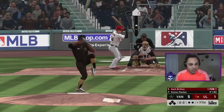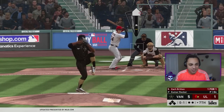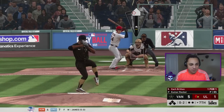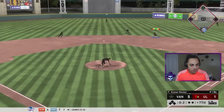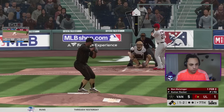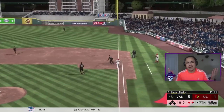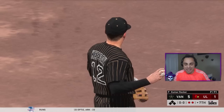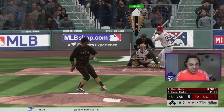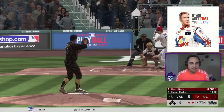Kumar Rocker's stamina is pretty low but I don't care — he's finishing the game, going to be a trooper and push through it. We got an 0-2 count — going slider down and in. We need quick, efficient outs. It doesn't look like we're going to get that crazy strikeout game with Rocker, but at least we're going to get the win. If you're not winning, you know — if you're not first, you're last.